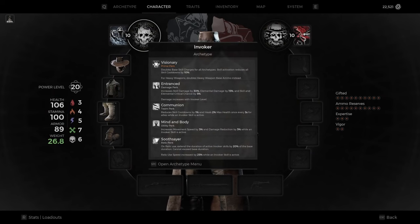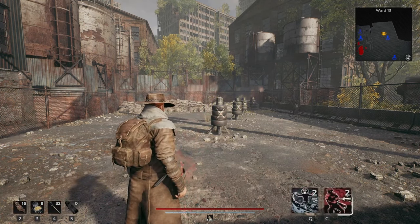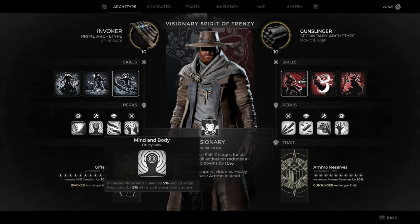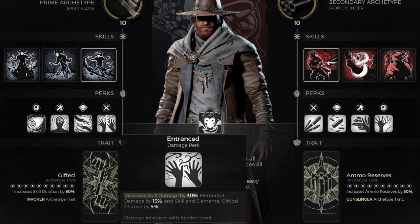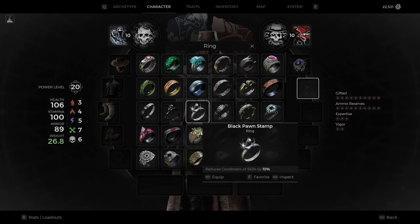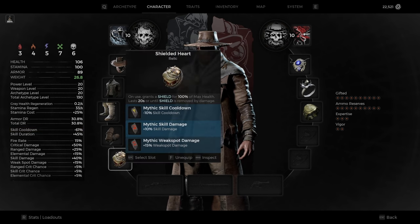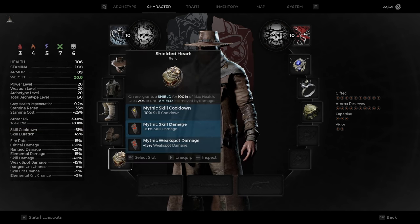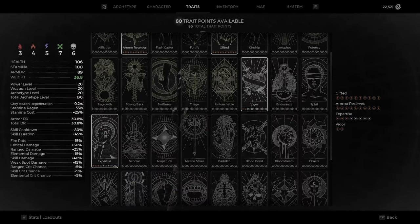Using Invoker as the main archetype gives us double skill charges, and activating a quickdraw will regen 10% of the base quickdraw skill cooldown. The other Invoker perks would be nice, but they require an Invoker skill to be active, except for Entranced which gives us a nice damage buff. This alone doesn't make for a good experience with recharges, so I added Legacy Protocol, Black Pawn Stamp, and Burden of the Rebel to get up to 51% skill cooldown. There's also a Relic Fragment for another 10% skill cooldown, and a concoction called Xenoplasm which banks us a lot more. With an investment of 8 points in Expertise, this hits the cap of 80% skill cooldown.